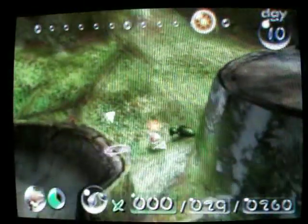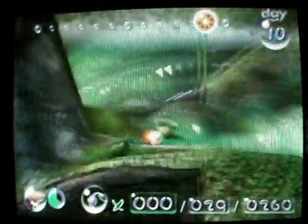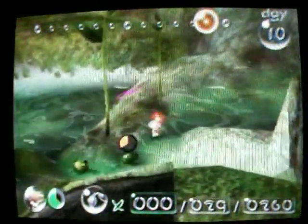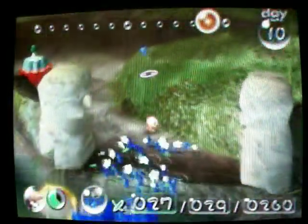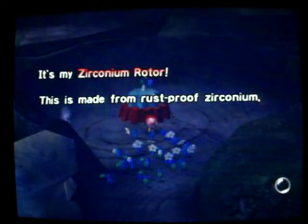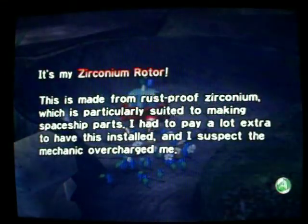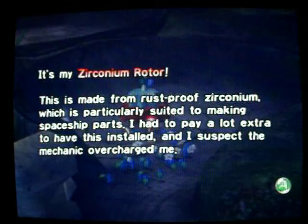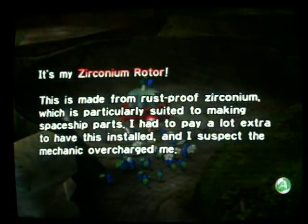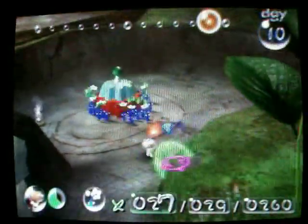Over here. They told me it was impossible to punch these down. Well, when you drown them and punch them down, then it's not impossible. That better not require 30 for this task. It's my zirconium rotor — made from rust-proof zirconium, which is particularly suited to making spaceship parts. I had to pay a lot extra to get this installed, and I suspect the mechanic overcharged me. And what do you know — it requires 30.